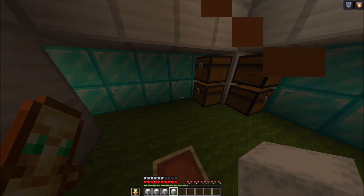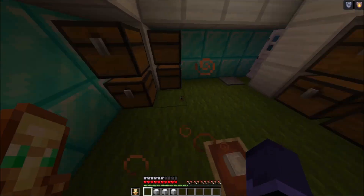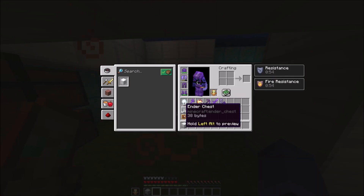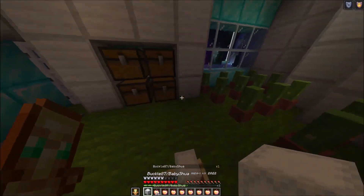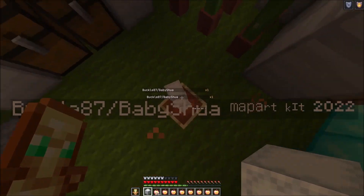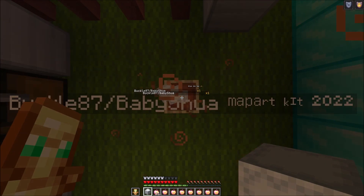For that setup: first put a shulker into the item frame, then throw all the shulker boxes on the floor except for one. Completely fill up your inventory with placeholder items - I'll use apples. You need only one open slot for a shulker box, and when you pick one up it will instantly grab another shulker from the floor. You can see where this is going.